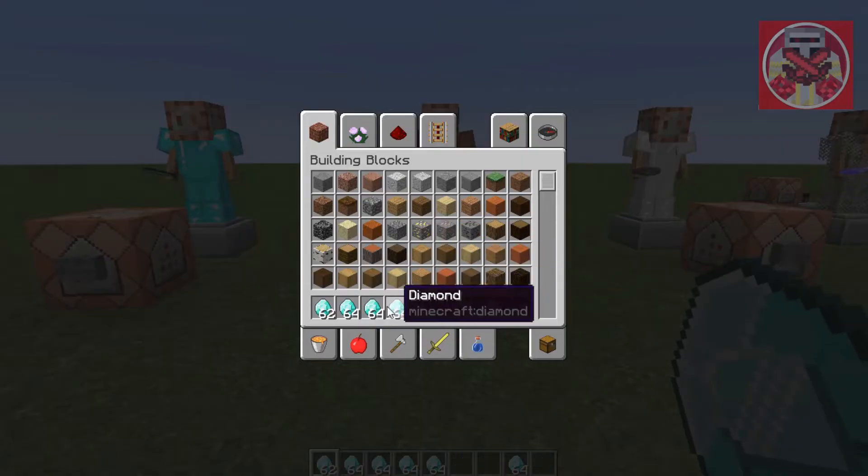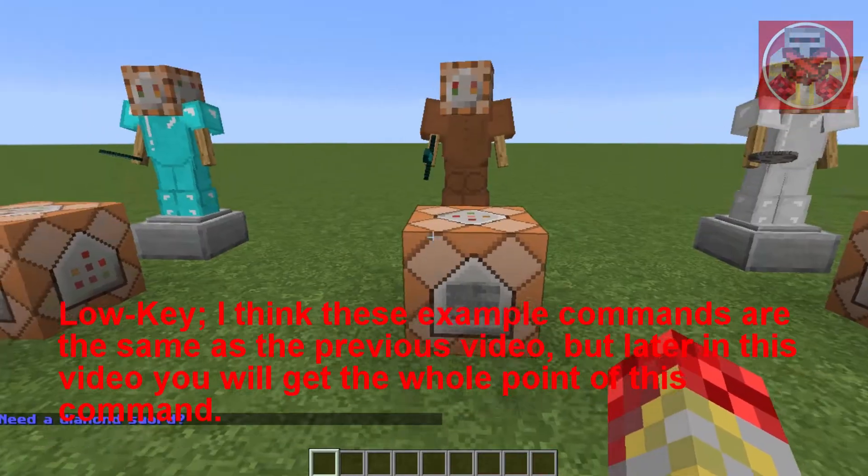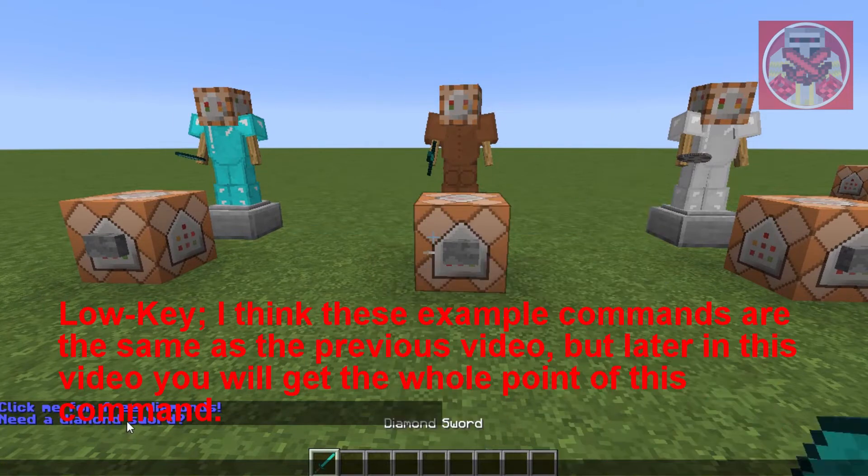Now let's take a look at the second one. Let me get rid of all these diamonds. It says 'Need a diamond sword?' — I certainly do, my good man. Thank you, and he gives you a diamond sword.